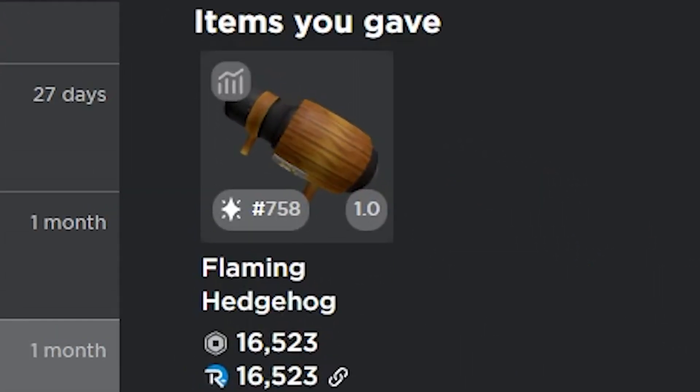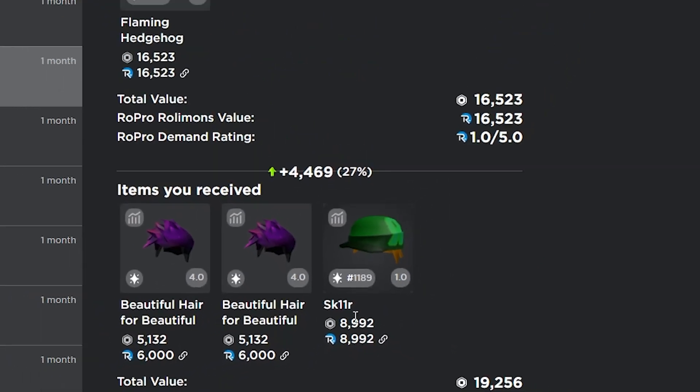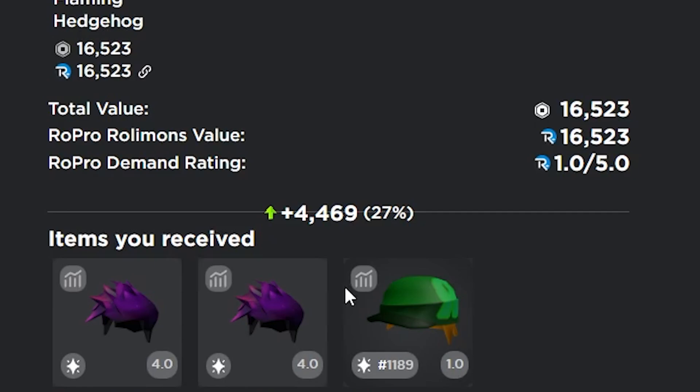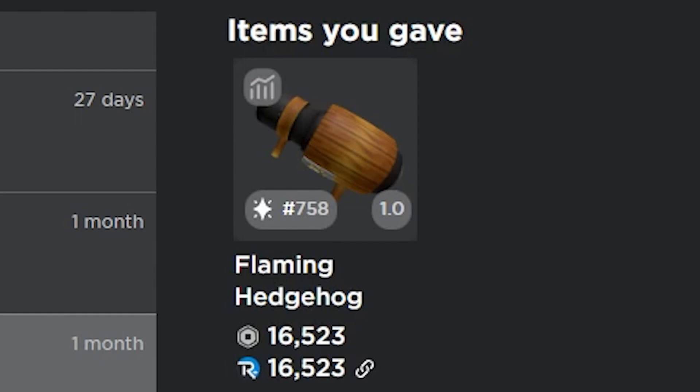Here's another great trade I made for a gear — I gave the flaming hedgehog for two space hairs and the skate leavener boy. I'm pretty sure when I completed this trade I ended up winning more than 4.5k, but over time these items went down. Some of these gears just get really high overpaid.